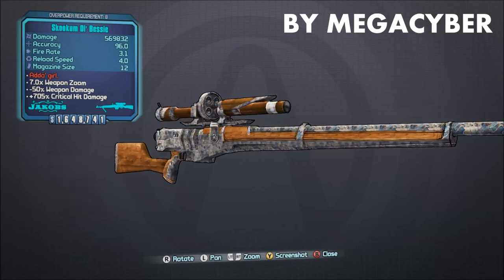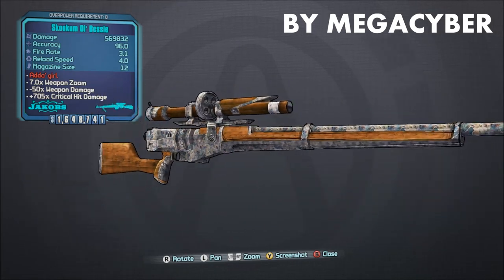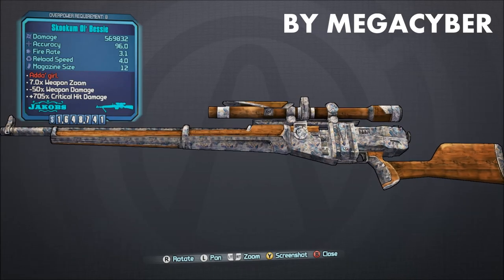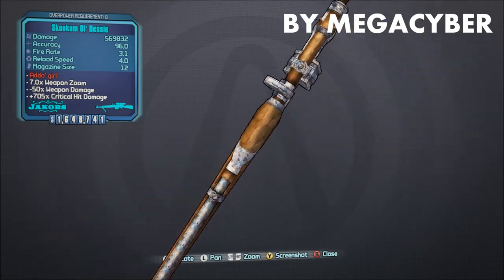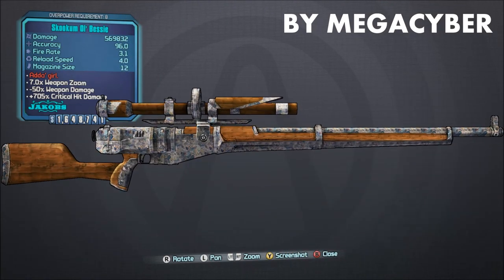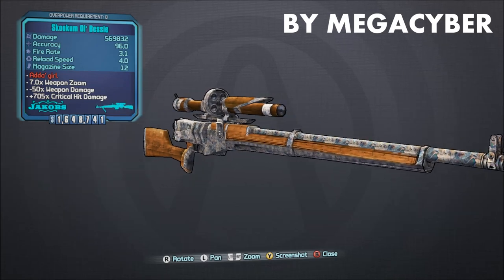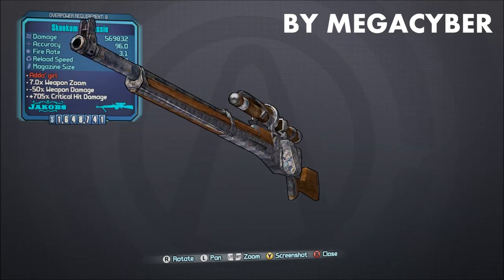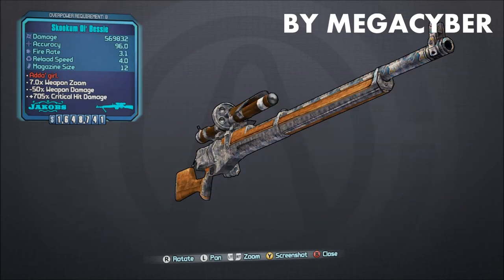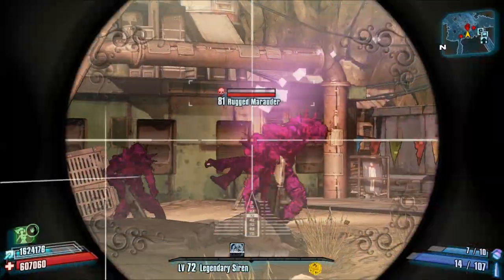For those of you that have played Borderlands 1, the Bessie is probably one of, if not the strongest snipers in that game. However, a resourceful modder has attempted to port this particular weapon into Borderlands 2. This is another weapon that was made by MegaCyber, and I think it's really cool that he was able to match the rarity of the original gun. The Old Bessie replaces the Hawkeye, and as you can tell from the way the weapon looks, it definitely shows. It does appear to have much higher critical hit damage bonus than the Hawkeye though.